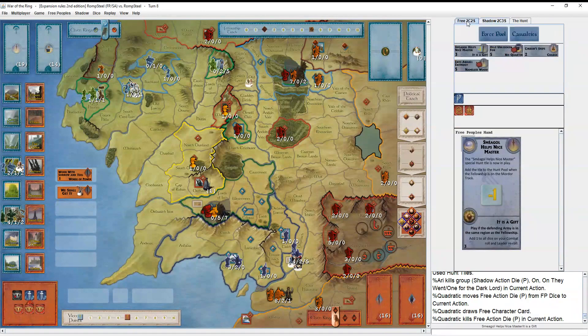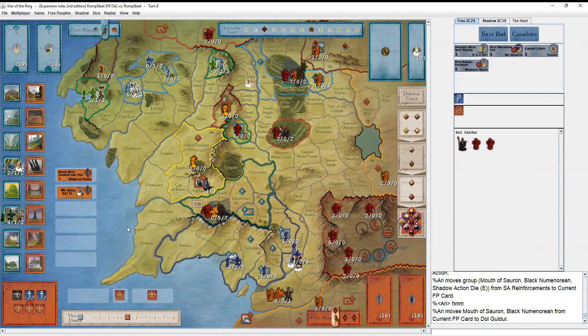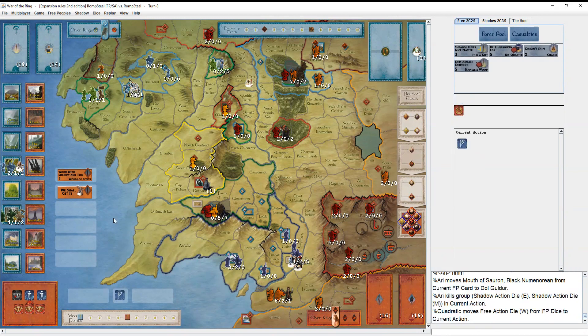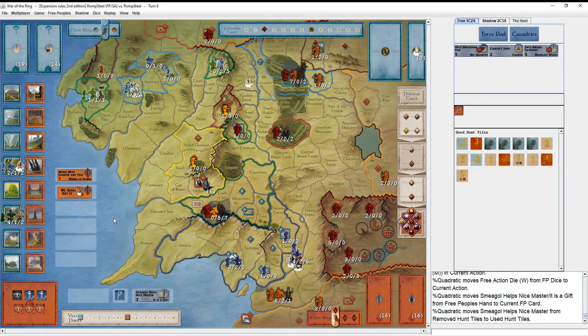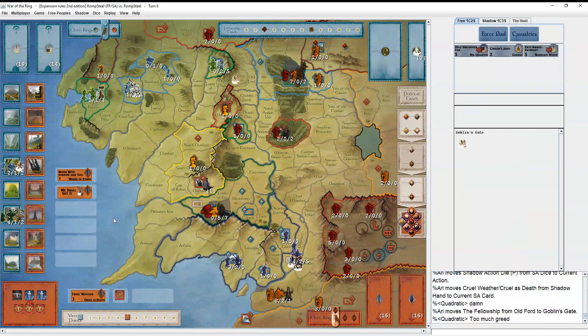He starts mustering up in Rohan - that makes sense. He wants this army to be in range so he can Shadows Gather it to Woodland Realm to bring in extra reinforcements. He plays I Will Go Alone - now coming for Saruman. Merry is now sitting in Fangorn and threatening some nasty Ent shenanigans. He does have another Ent card - he picked up another one. But he tries Help Unlooked For against Helm's Deep, which helps because the Shadow Army can only roll one die as there's still a full five units in there.